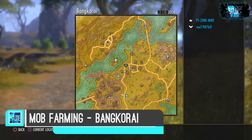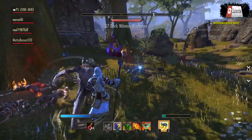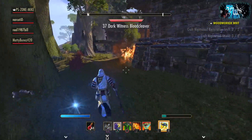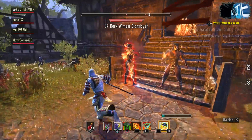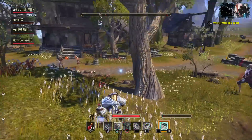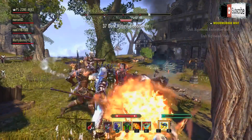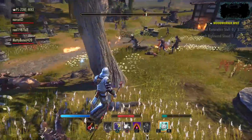This other mob farming location is in Bangkorai again — it's more zombies, just outside Evermore. There's a massive loop that you can do, and the enemies are level 37, so from 32 to 42 you're going to get a bunch of XP as well as some cool drops including purple drops. The bigger the group you have, the more XP you'll get and the quicker you'll be able to do these loops. Try to make sure you get at least one hit in on each enemy to ensure you get the XP.